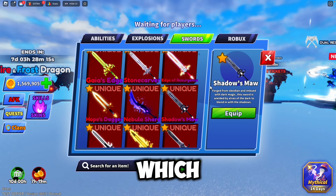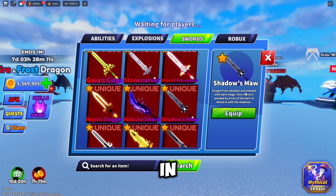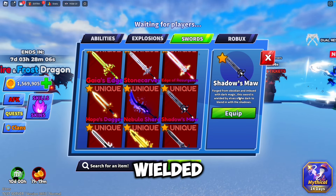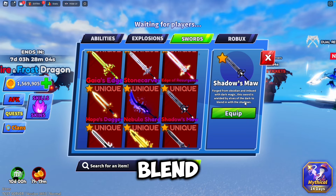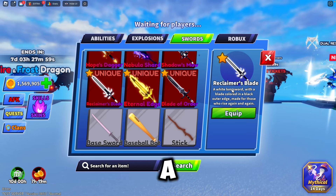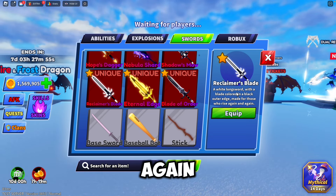Next we got the Shadow's Maw, which says: 'Forged from obsidian and ember, imbued with dark magic, this sword is wielded by elves of the dark to blend in with the shadows.' Reclaimer's Blade: 'A white longsword with a blade colored in a black outer edge, made for those who rise again and again.'